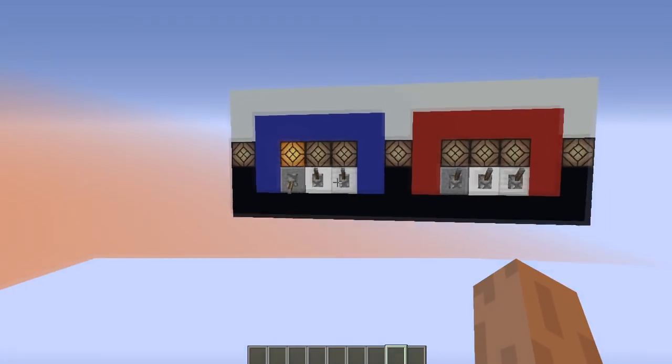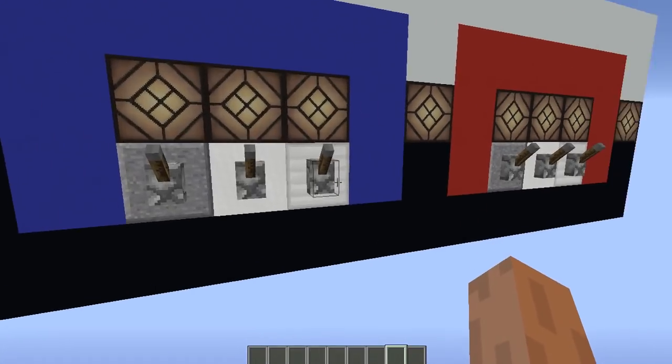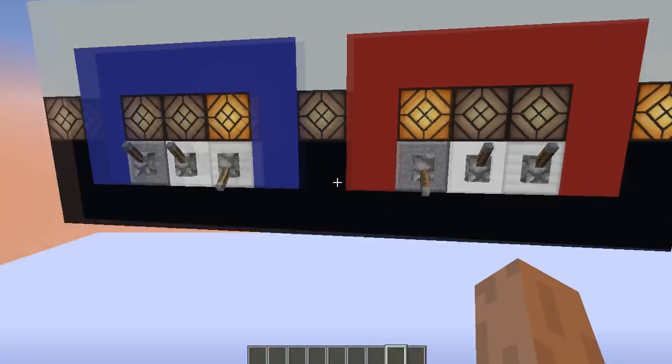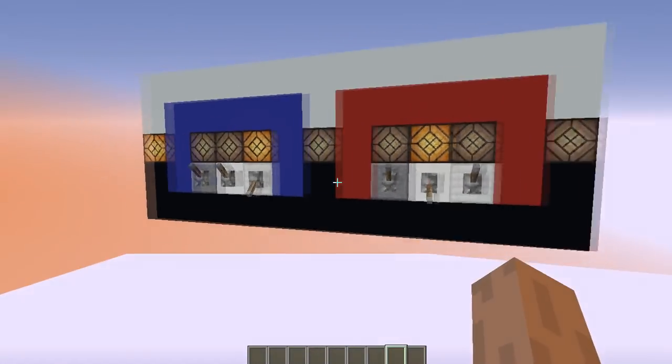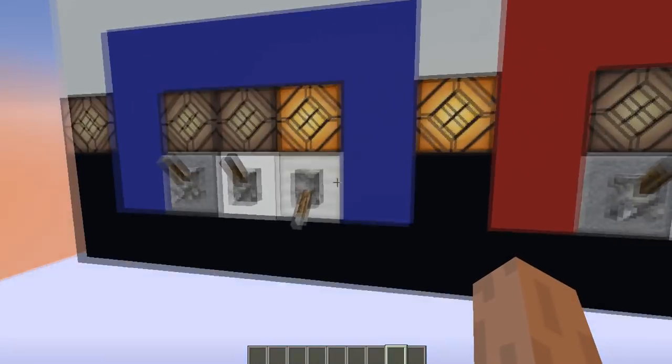If there is only one lever turned off, nothing happens. Let's try scissors in here and rock there — this side wins again. If you try paper, the other side wins. And if it's scissors versus scissors, it's a draw and this lamp turns on.